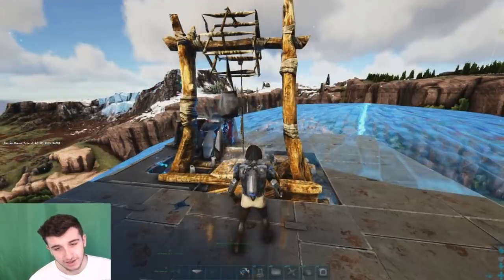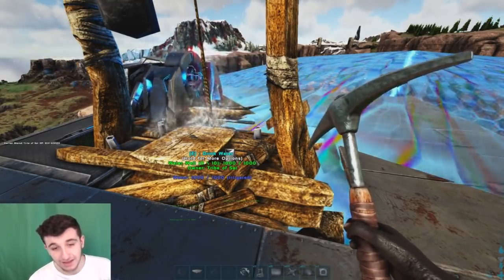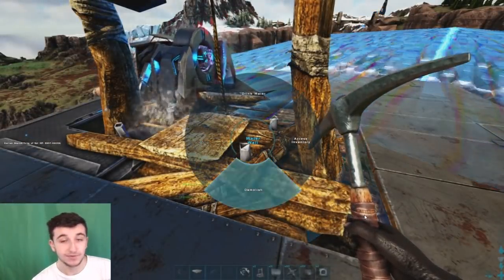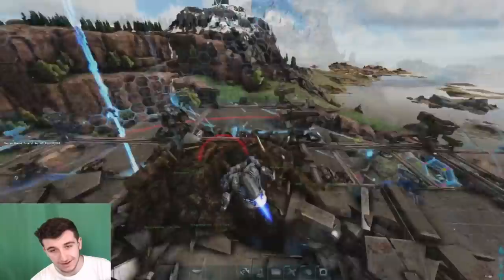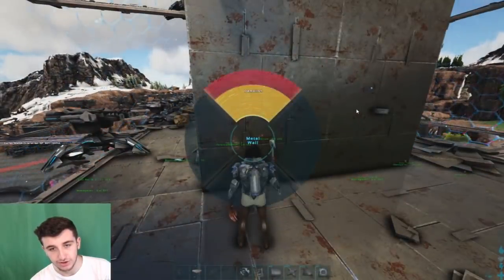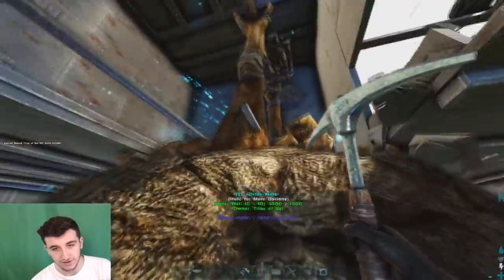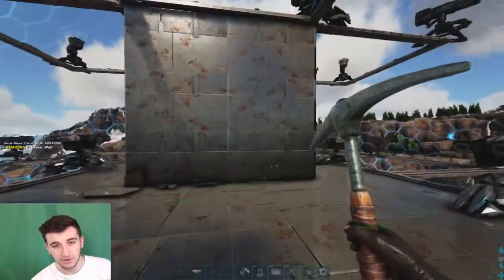This water well is a very powerful thing — it basically allows you to build all around and just have floating structures. But the most important thing is that you protect this water well. Let's say somebody flame arrowed it — your entire structure would just collapse. So what we do is put metal walls all around it. You just surround it in metal walls and ceilings.